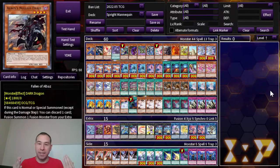Well, this is the next evolution — Mannequin Cat Sprite. Now, this is a Sprite deck first and foremost that has Mannequin Cat in it, but Mannequin Cat is an easy add to the end board, given that it's a rank 2, and it provides a flexible interruption, which is kind of nice.